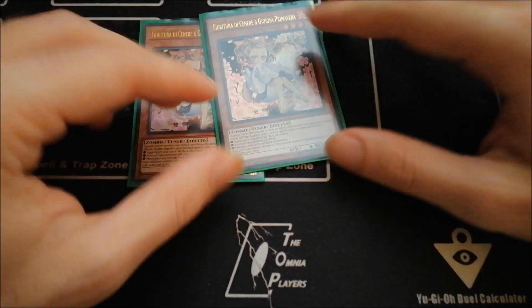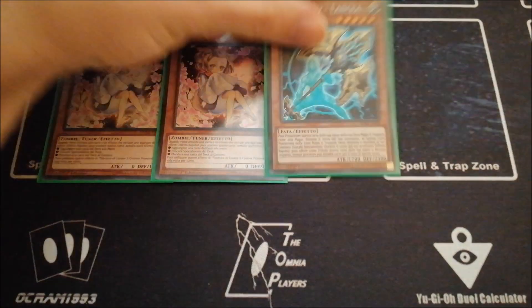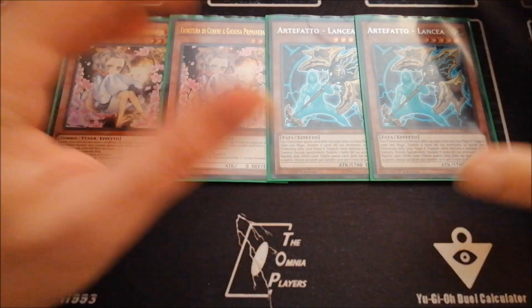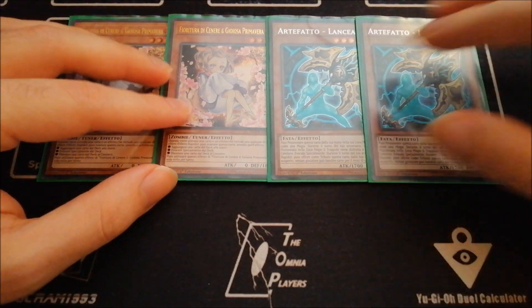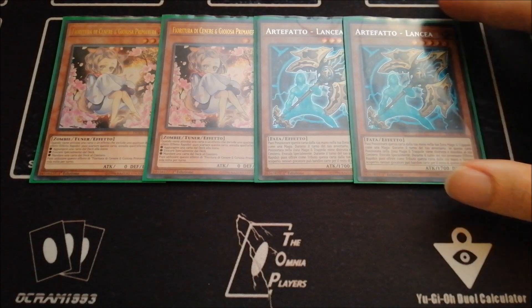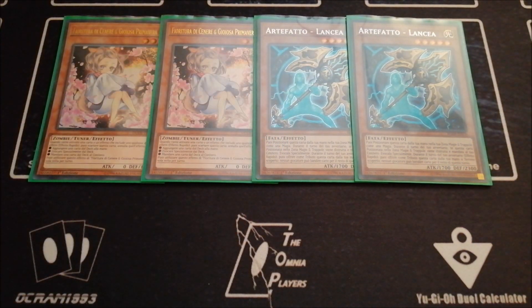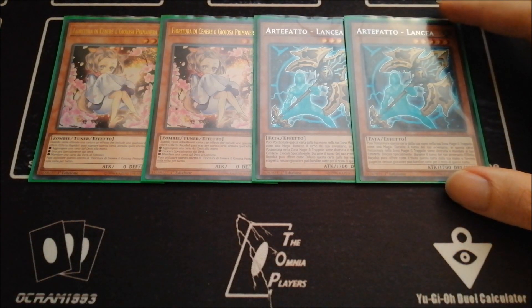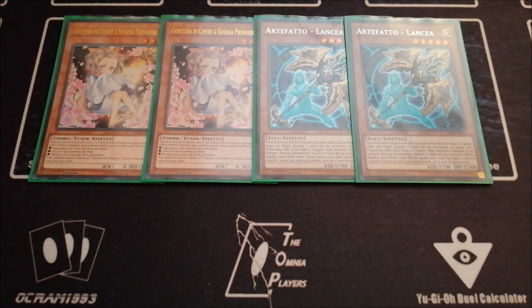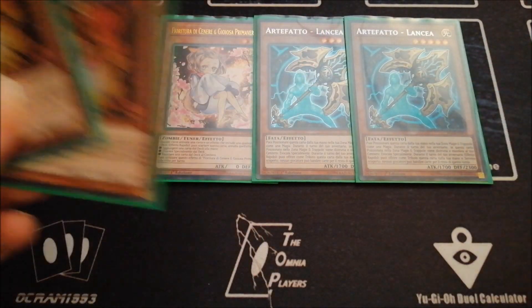Then for the Hand Trap lineup, I got two copies of Ash Blossom and Joyous Spring. You can play also three if you want, but I prefer to have more variety of Hand Traps. I decided to play Double Lancia — Lancia overall is super strong. Apart from the decks that we already know are really susceptible to Lancia, after the banlist I guess we will see more Dinos, and Lancia is strong against Dinos. We will see probably more Rogue Contenders playing Paleozoics, so this will block the Ronin Totem. We can see maybe some ABC players, and this will block also the Machine ABC strategy. And of course this will block also all the other Meta Decks. This is one of the best Hand Traps. If you don't want to play Lancia, you can substitute with Drone Locks, because Dragon Link is a thing and this can hit Dragon Link as well. But Lancia is slightly better.